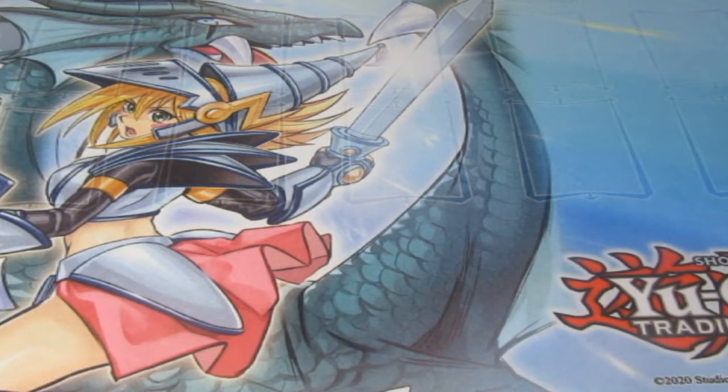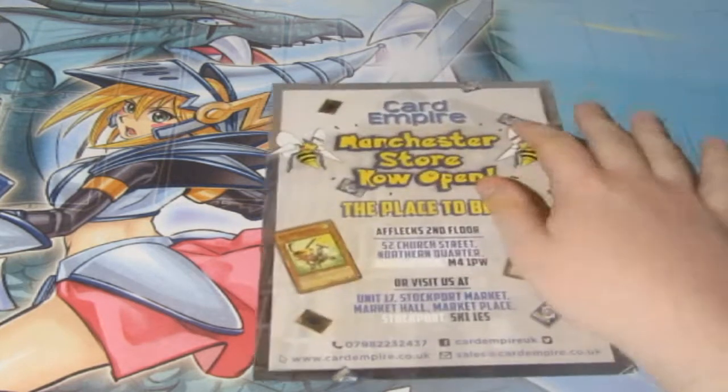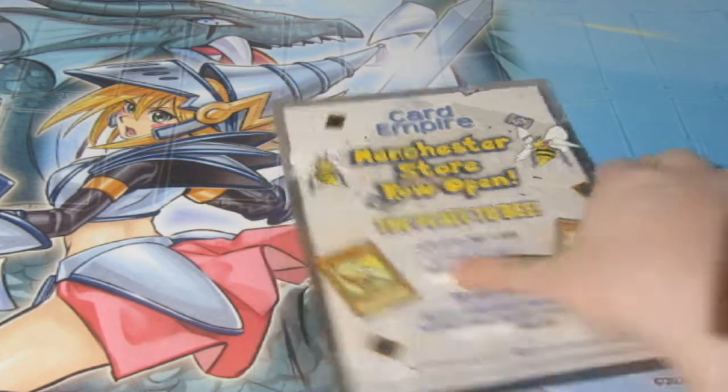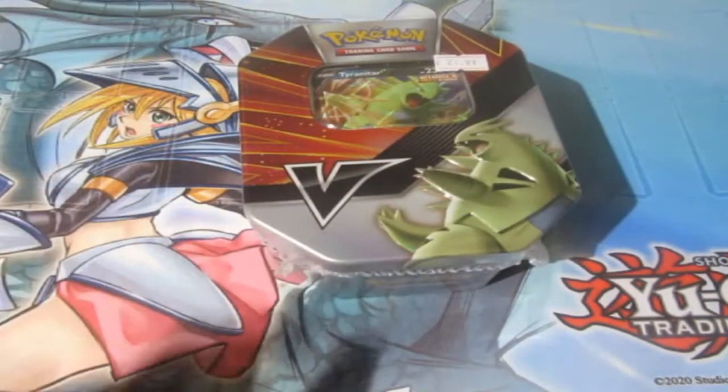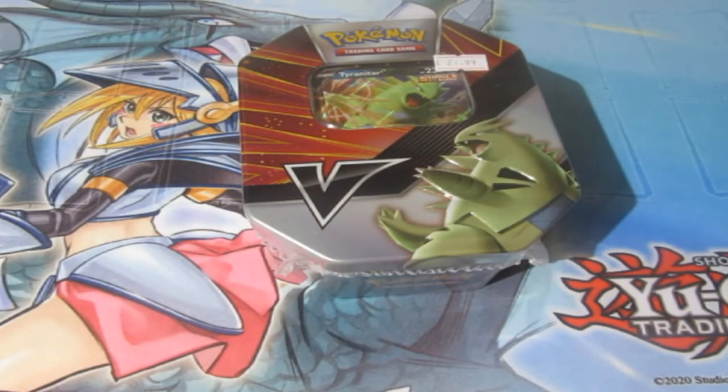Dobson Wizards right here, and look back at the last episode — that was insane in the membrane. Please check out Card Empire, the place to be in Manchester, Port and Liverpool. We're on the second and last part of the tin battles. We did Empoleon a few days back, we are now doing Tyranitar. We pulled a Rainbow Rare out of a tin, and we haven't done that in a long time, and it got seven points.